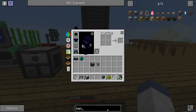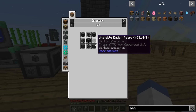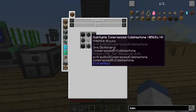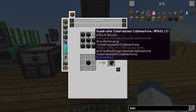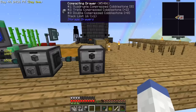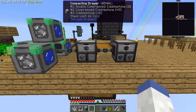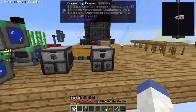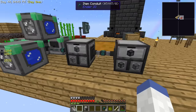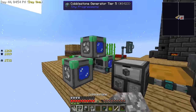For The Beneath portal we need quadruple and one quintuple compressed cobblestone. Quintuple is made from quadruple, so we're going to need at least nine — actually we need 13 quadruple compressed cobblestone total. With that being said, we need to either find a way to speed this up or just put more cobblestone in. These Tier 5 generators run pretty fast, but I'm curious if I can make a speed upgrade.